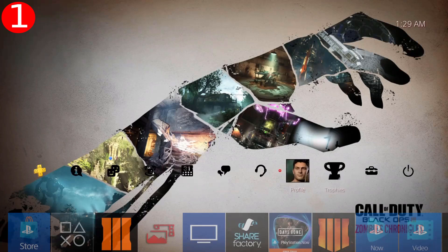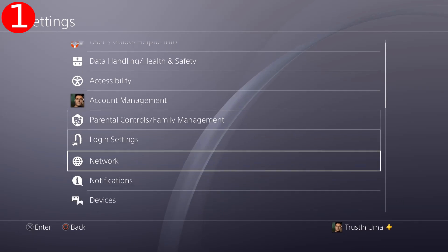Start Black Ops 3 and then go into the main menu. From here, you want to go back into your console settings and reconnect to the internet.